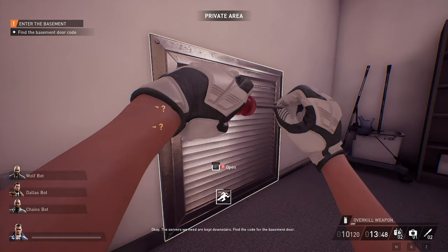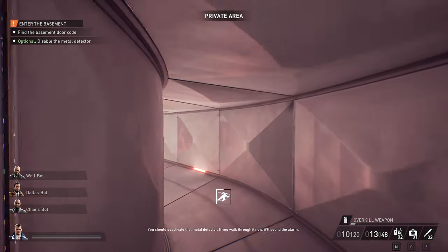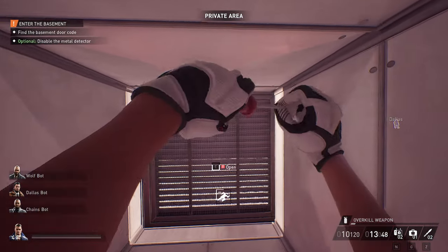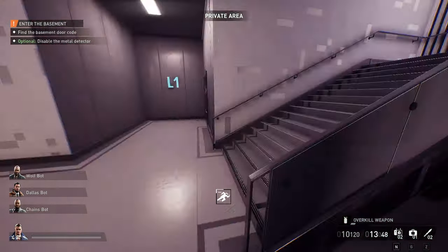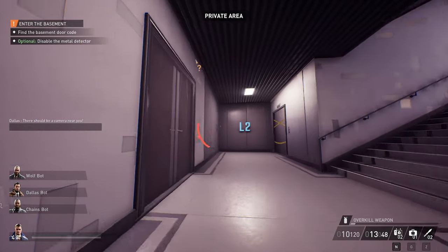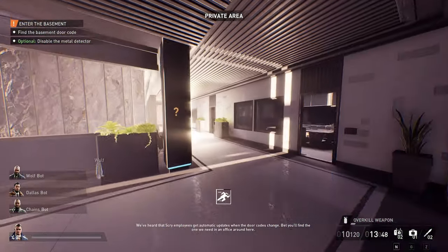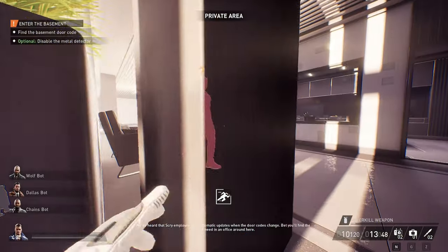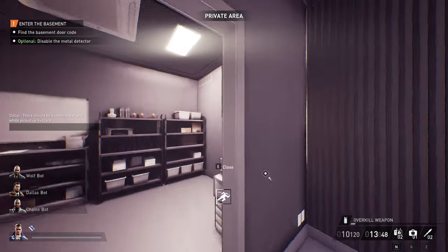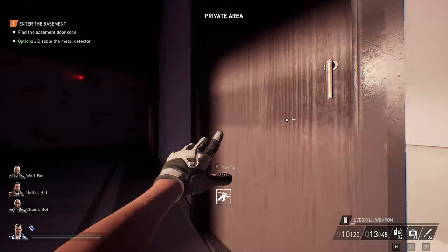Open this door, crouch and get into the vent. We're not going to worry about the metal detector or the QR code or even the guard's keycard. Crouch at the bottom of the steps and you can just muscle through. There's one location for the metal detector if you do want to turn it off. If you want to get the blue keycard, there's a QR code location there and there, and a metal detector location right there as well.